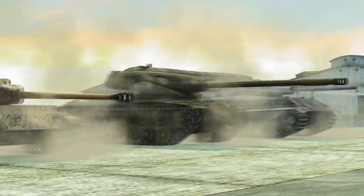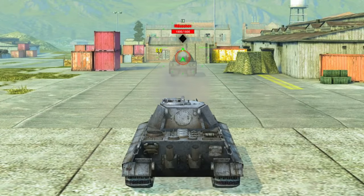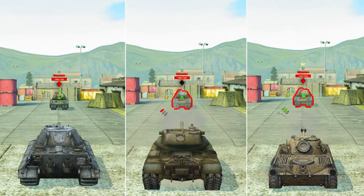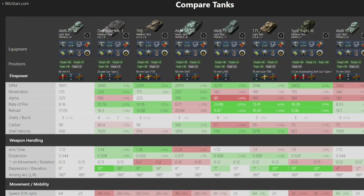World of Tanks Blitz features three gun reloading systems: standard, autoloading, and autoreloading. For this video I'm just focusing on the second one, the autoloaders. You can see here with Blitz Stars on the right — you pretty much first come into this truly with the AMX 12T. This is a French light tank that takes you all the way to tier 10, with three shells in a clip, a reload time of 16.1 seconds, and 2.5 seconds between shots.